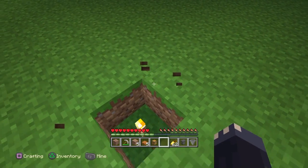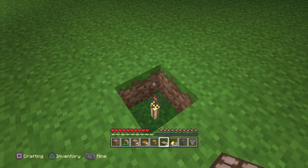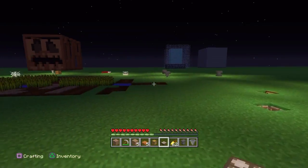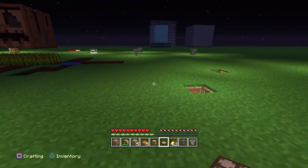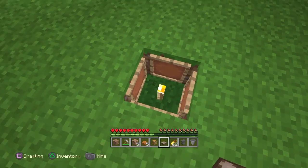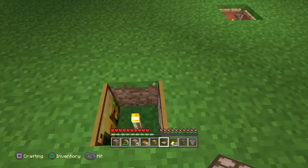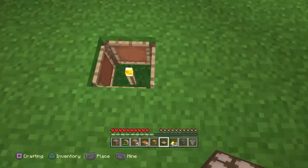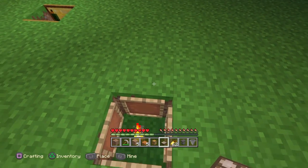The daylight sensor is actually another functional one because it's a redstone thing. If you need to do something with the daylight sensor, you can actually do that — like invert daylight sensor and all that stuff. Also, I found it kind of funny that you can actually have a painting there and it will still work, but it really doesn't cover it up that much.